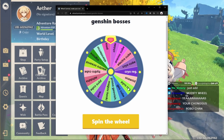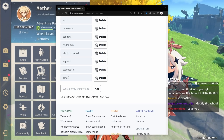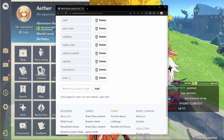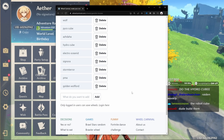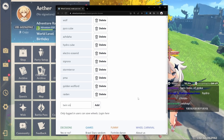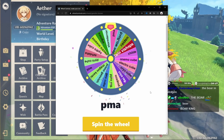Which boss will we fight? Can we modify the wheel? What's a PMA? I don't want a PMS. Perpetual Mechanical Array - I just call it the mechanical cube. They don't have a Golden Wolf Lord, and Raiden, and one more - the twins, twin bishops. Let's see what we get. We got the PMA - the mechanical cube.